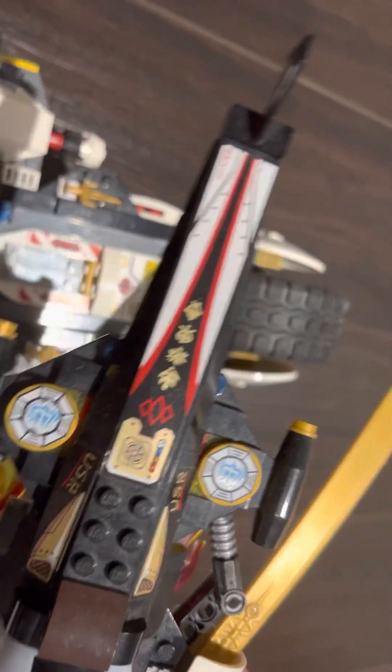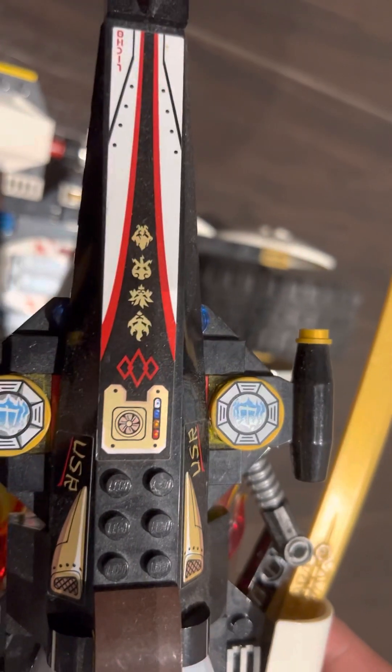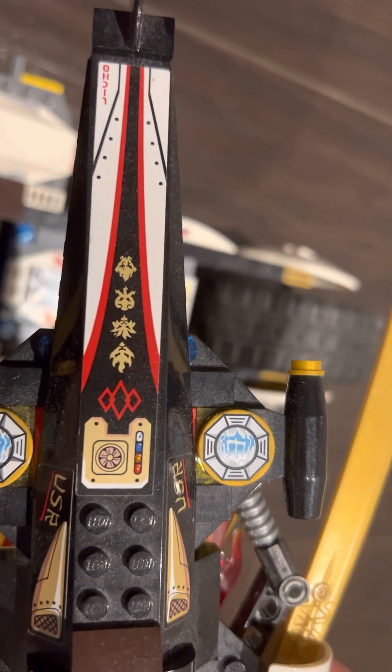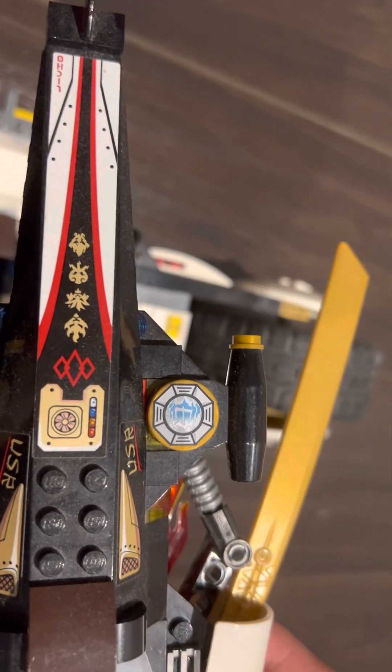Also forgot to show Zane's symbol over here. And then we have the ninjas' elemental symbols over here — like an octopus, and I think Kai's is like a lion, right? And then yeah, those things.